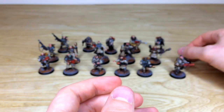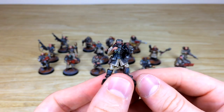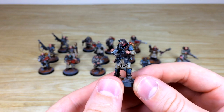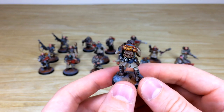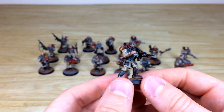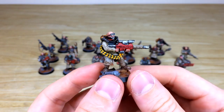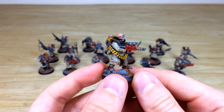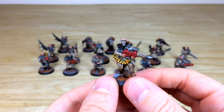Then we've got the 'back rank goggles' guy, as I like to call him, with his binoculars, goggles, rebreather stowed, and lasgun. There's a nice backpack with weathering, chipping, and rust on the tank for his rebreather. Then there's this really cool hot-shot lasgun-wielding guy with chevron tubes, which I absolutely love, and his goggles all painted in a lovely complementary green.